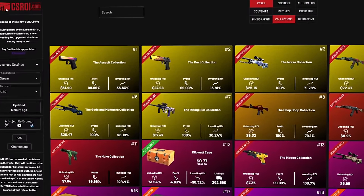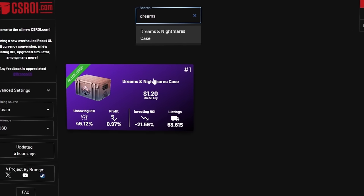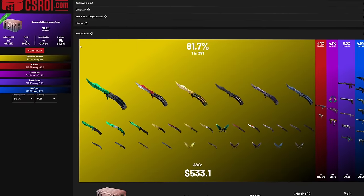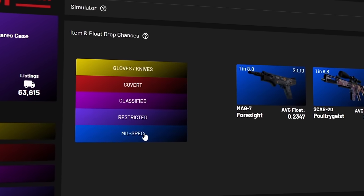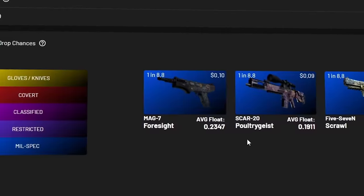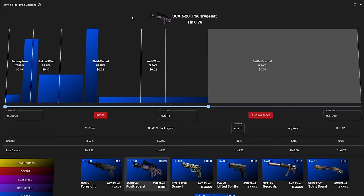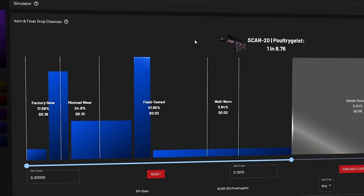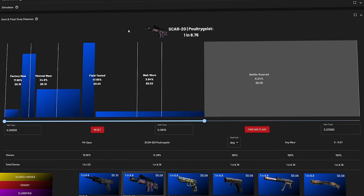Head over to CSROI.com and search for the case or collection you're curious about — in this case the Dreams and Nightmares skins. Click on it, then click 'Item and Float Drop Chances.' Now select the rarity, which for us will be milspec, then click any of the skins. There's now a float distribution graph on screen. Click on the wear range you're concerned about — minimal wear only — and type in the float you're aiming for into the average float box.